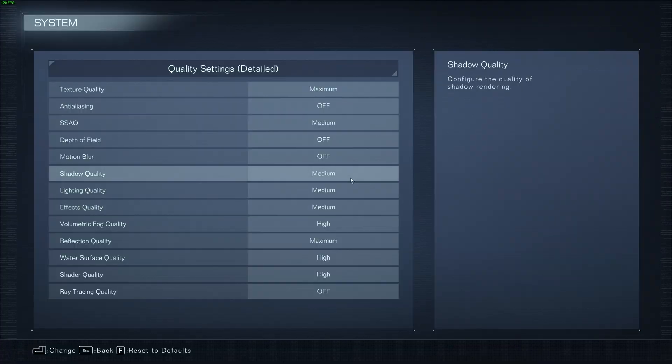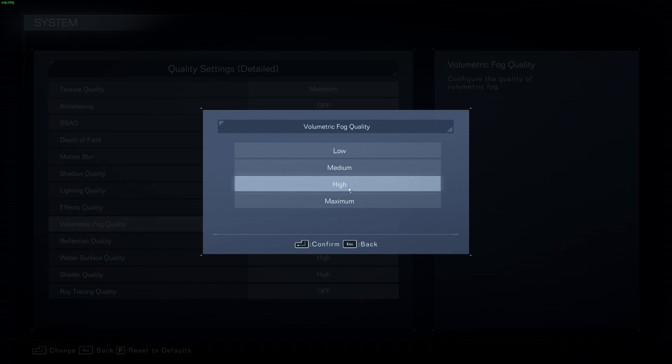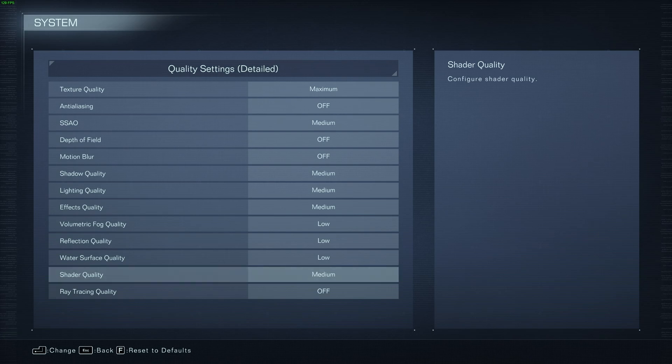If you need any more performance out of your PC, try lowering the shadow quality further. As for lighting and effects quality, these two will be more situational — if you find that you're dropping FPS in certain areas more than others, these are the options you may want to lower a bit further. Volumetric fog: if you lower this from maximum to high, you'll notice practically no difference, but you'll start to notice a difference below this — low will give you the best performance here but may look a bit distracting. Reflection quality: if you're clawing for FPS, you can comfortably lower this all the way down, as reflections aren't something you'll be focusing on. Water surface quality you can also lower down to low without losing too much on a super low-end system. Shader quality you can set to medium, and possibly lower on lower-end systems.